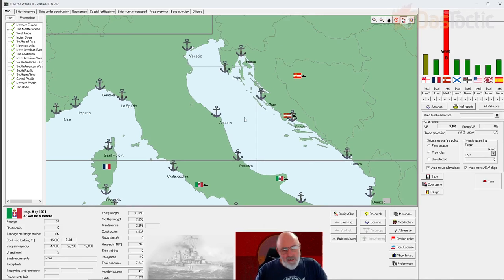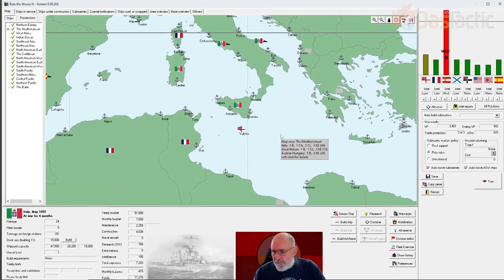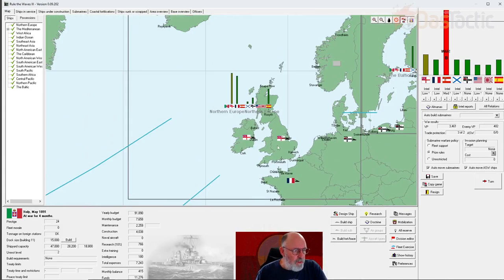We can actually invade, so I want to go through how we prepare an invasion. An invasion requires dominance of force in the region, and we actually do have that. If I click the strength bars on, it shows the relative strength of different countries in the region. Italy is by far the strongest, followed by Austria-Hungary, then England. No one else really has a presence in the Mediterranean.